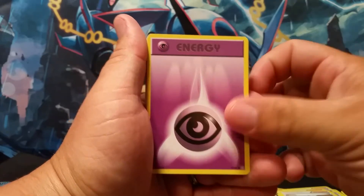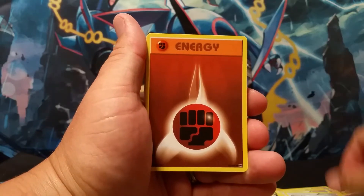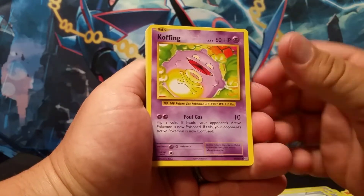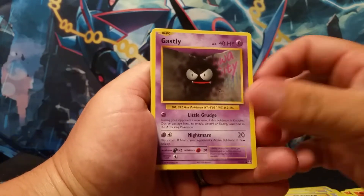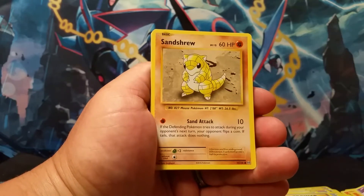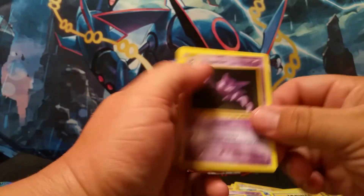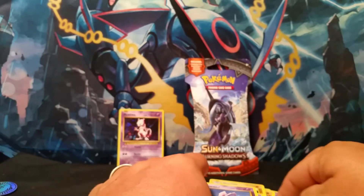A Machop. A Psychic Energy. A Nidoran. A Great Ball trainer. A Fighting Energy. A Professor's Letter Trainer. A Machoke. A Machoke. A Koffing. A Fighting Energy. A Switch Trainer. A Ghastly. A Diglett. A Psychic Energy. A Sandshrew. An Energy Retrieval Trainer. A Fighting Energy. Haunter. Haunter. And a Nidoran. That is everything that comes in it.